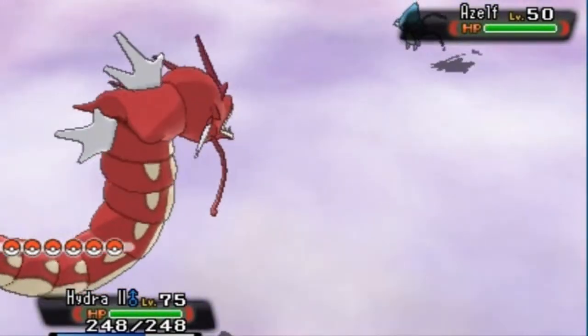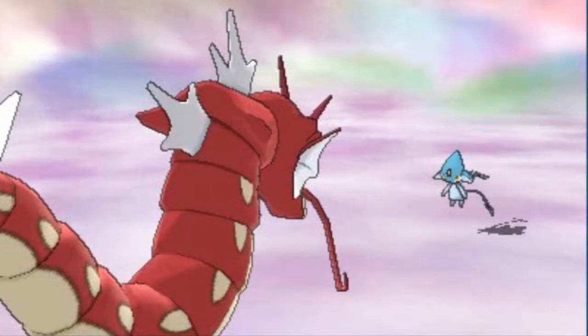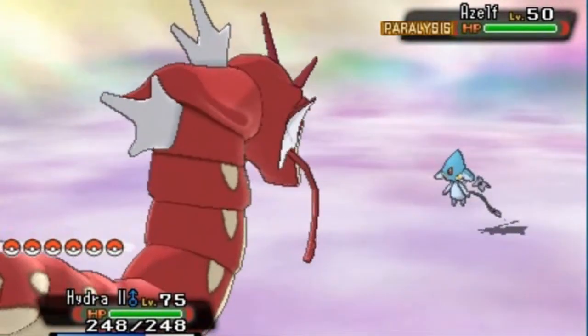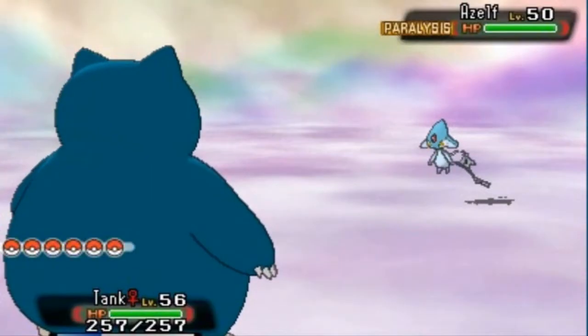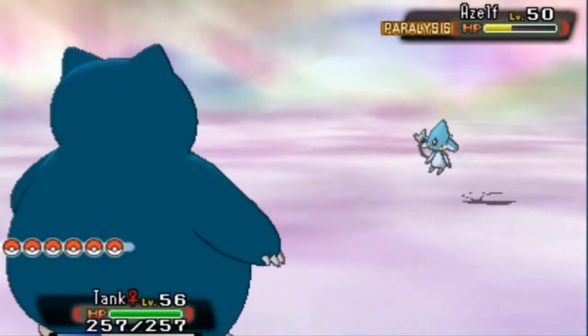Uxie is the one Pokémon that really annoys me. We're going to use Thunder Wave to paralyze Azelf. As you know, it's a Psychic-type Pokémon so it'll be special attacking you every step of the way. We're going to use Tank with Body Slam. Most of these legendary Pokémon are at level 50, so be aware — you don't want them over-leveled since these Pokémon only appear once. That nearly takes him out.